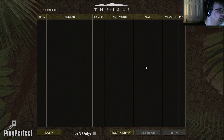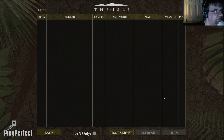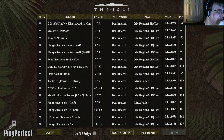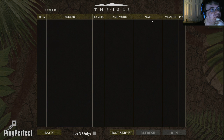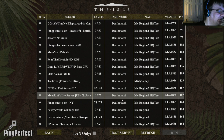We know it's the right version because we're connecting. It's saying 36 ping. Now it's saying 54 — that's a little high. It used to be lower on the older version, the 1885. It's supposed to be about 12, but okay.